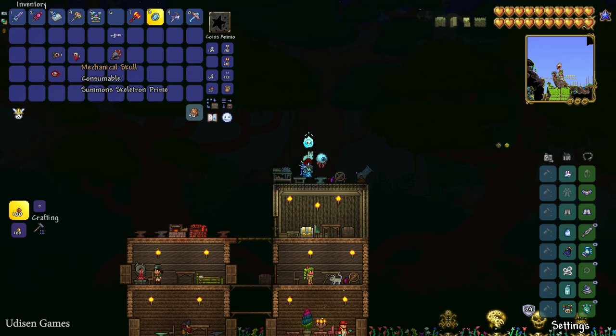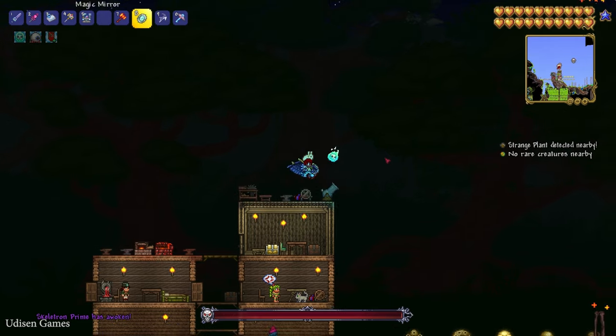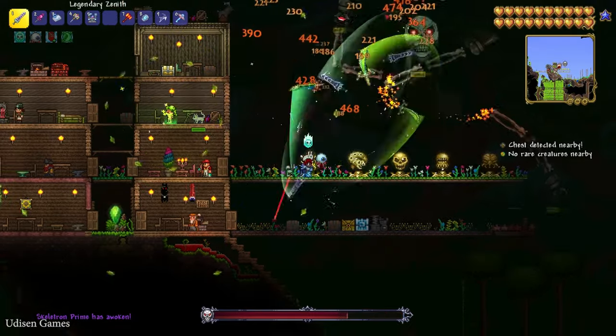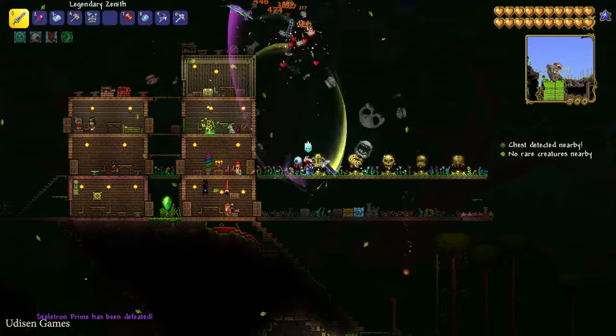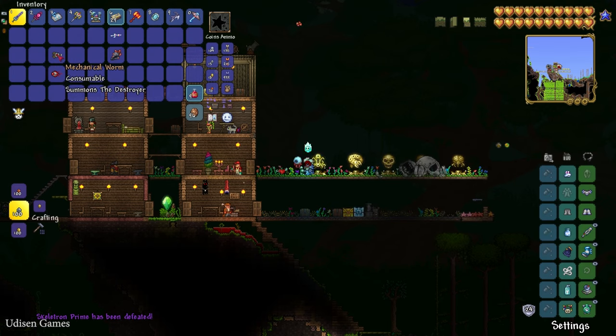Go and wait for nighttime. In any biome, summon Skeleton Prime — it is the first of the mechanical bosses. You must kill these three mechanical bosses in any way, simply because they are extremely important in Terraria gameplay.